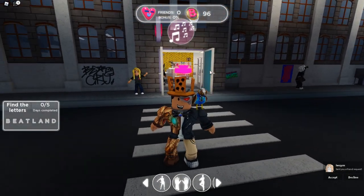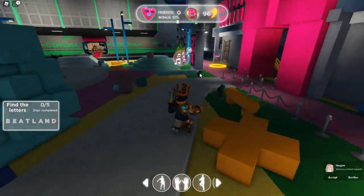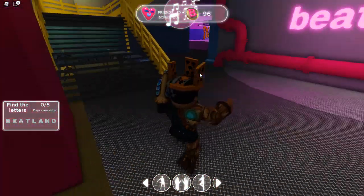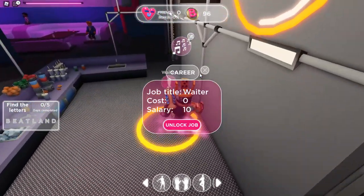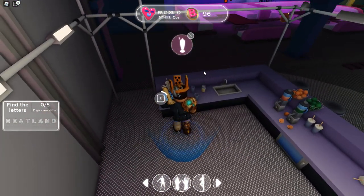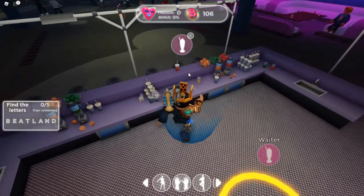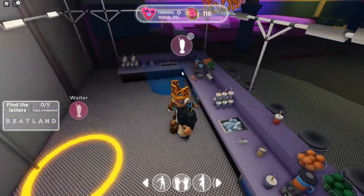The last job is going to be the easiest because you barely move anywhere, though it pays the least. Going into the Beats area, head over to where you can be a Waiter — the salary is only 10 beat coins. The best part is everything is available right there: make a cup, done. The next task is right there too. I recommend either the Waiter job or the Advertiser job.